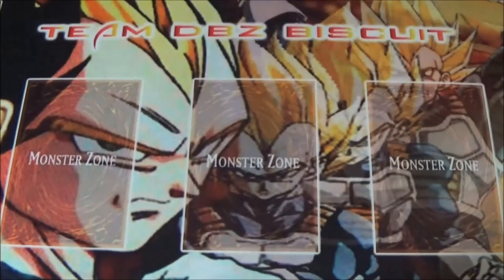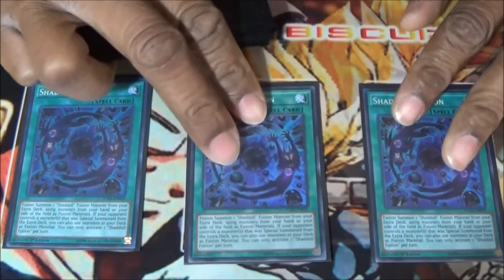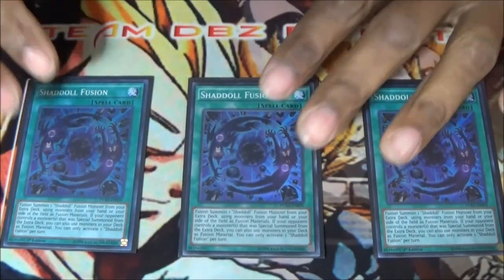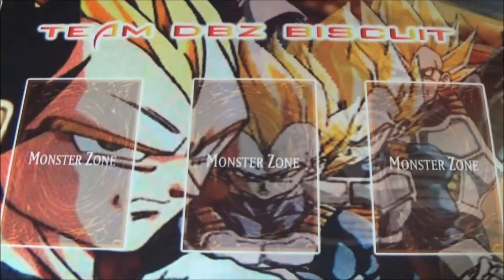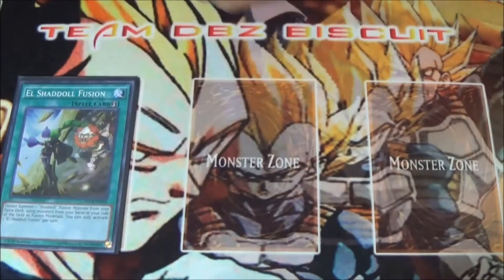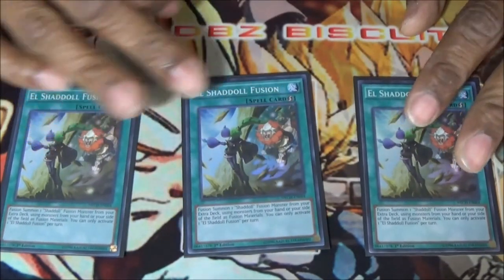We're running three Shaddoll Fusion. Shaddoll Fusion — everybody's running something out of the Extra Deck, so if they place a Link monster out there, say thank you and go get that Shaddoll Fusion, send some stuff out of the deck. This card is going to help you get to your Wind and make sure your opponent isn't Special Summoning something crazy. It's a second-turn card if you want to use it for the deck effect, but just being able to get a Wind out there helps out a lot.